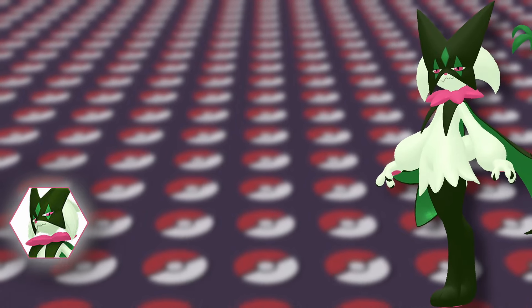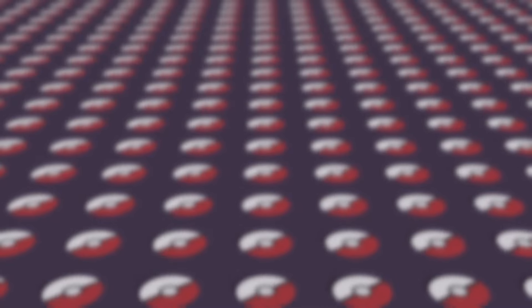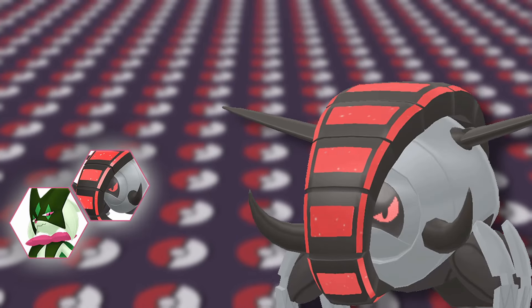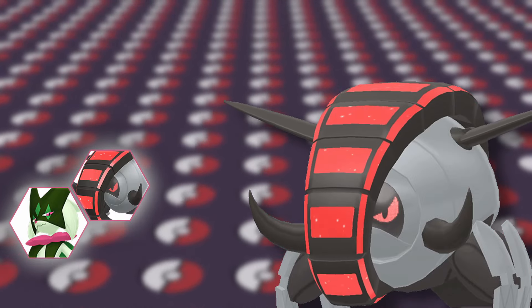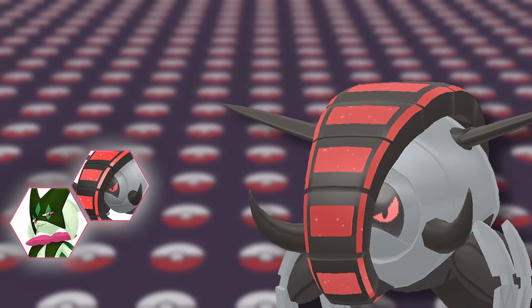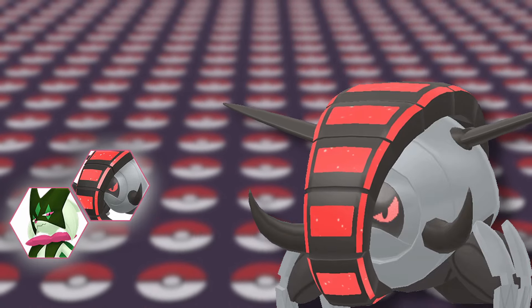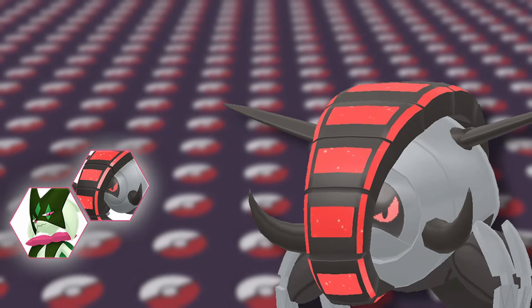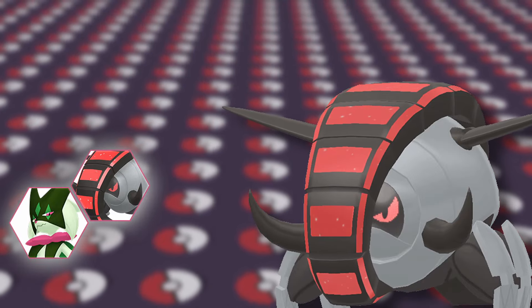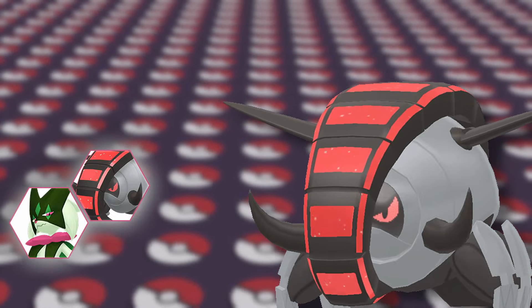Going forward, I'm looking to have Meowscarada play as a wild card that can do anything it needs each week. Our next pick is role compression at its finest — Iron Treads. It gives me two crucial typings in Ground and Steel, with both defensive and offensive capabilities. It's one of the better Rapid Spinners and can even set Stealth Rock. Its stat distribution means Booster Energy can boost Attack, Defense, or Speed, and it gets key coverage like Ice Spinner, Megahorn, Body Press, and Supercell Slam.